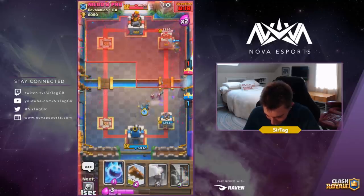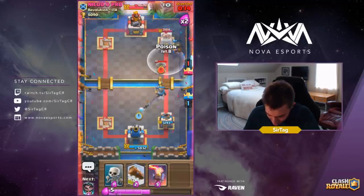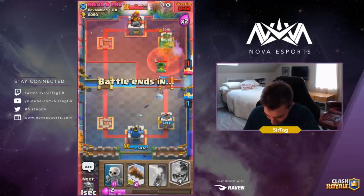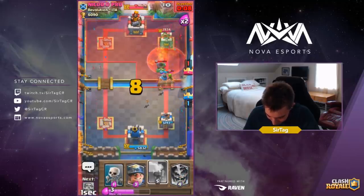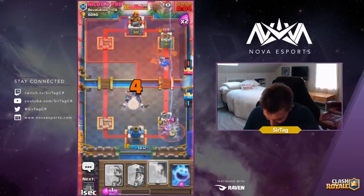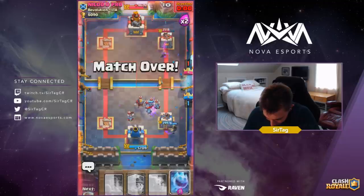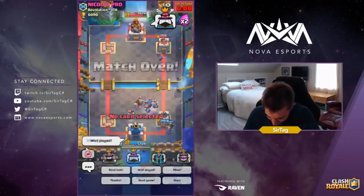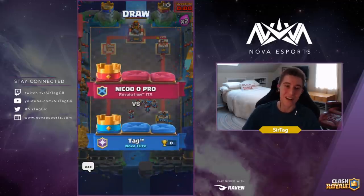In ladder scenarios, if you ever get a bad matchup, never be afraid to draw it. If you get a bad matchup and you draw it, definitely consider it a win in my book. Drawing bad matchups are just my life. Dropping the Electro Wizard right on top of the Miner — kind of a bad decision actually because the Minion Horde got on top, but it doesn't matter too much. Good game, well played. Let's move on to the next game.